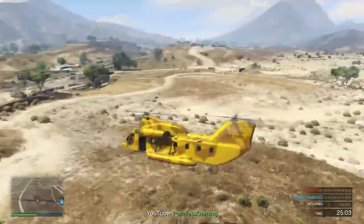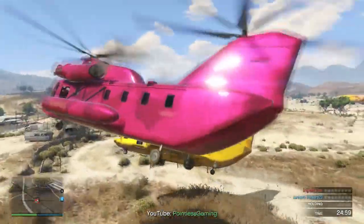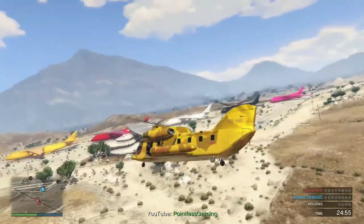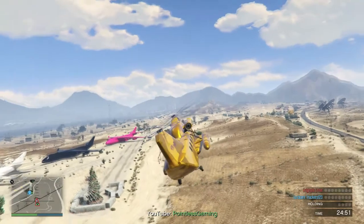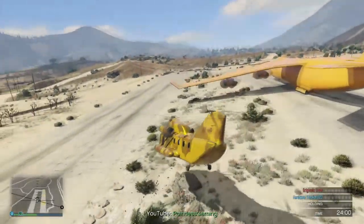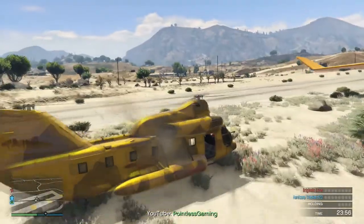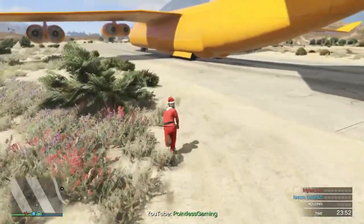You guys can see there's the cargo planes in the background of this video on this mission. The way to actually get into these cargo planes is you go up to them and you press triangle — that's on the PlayStation 4. But if you're on the Xbox One, then it's going to be Y. Your character will start running up against the plane — just give it a few seconds, about five seconds — and your character will actually sort of teleport inside the cargo plane. From there, you can get in the cargo plane and fly off.